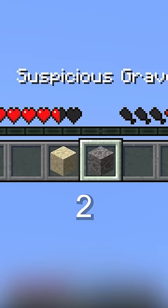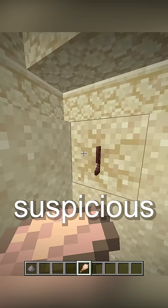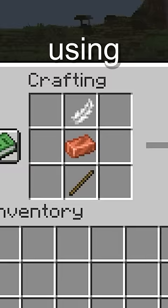There's actually two Suspicious items: Sus Sand and Gravel. Suspicious Sand holds fun little items like diamonds, TNT, and emeralds that can be dug out using a brush.